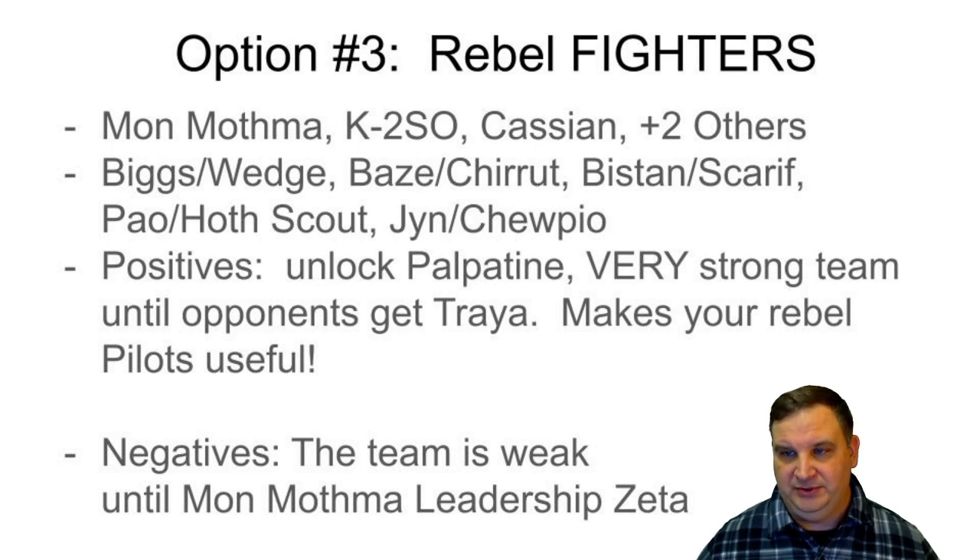The two other slots on the team are optional. You can put Biggs and Wedge in — that gives you a very offensive team with good offensive skills and turn meter gain. You could put in Baze Malbus and Chirrut Îmwe for an extremely defensive team: Baze is a second tank, Chirrut puts heal-over-time on everybody. Bistan and the Scarif Rebel Pathfinder aren't very good in other teams, but Mon Mothma can absorb them right into this team if you're going to build Bistan's U-Wing.